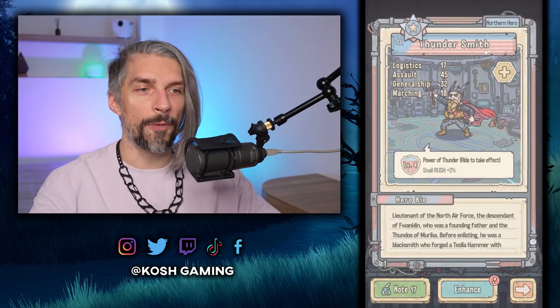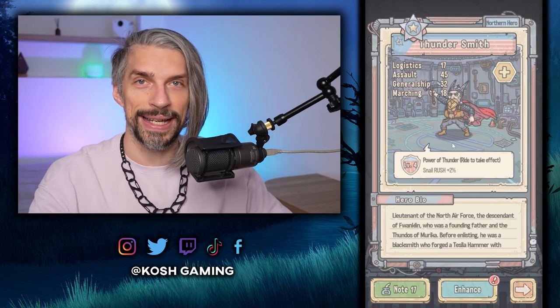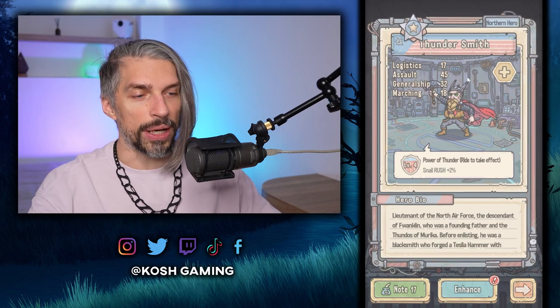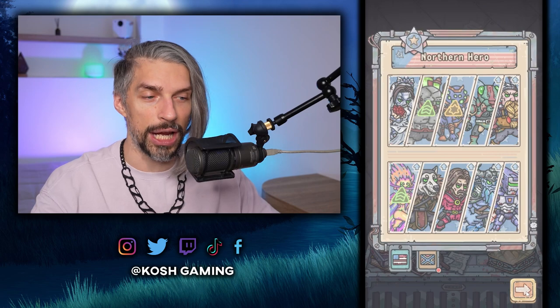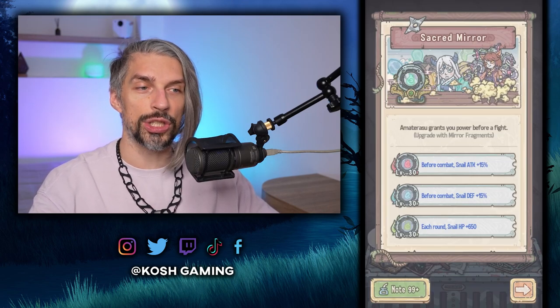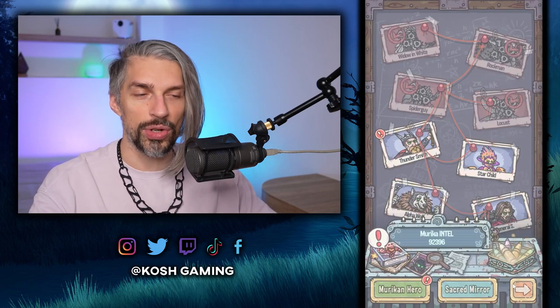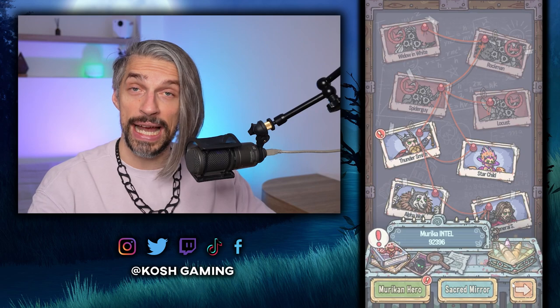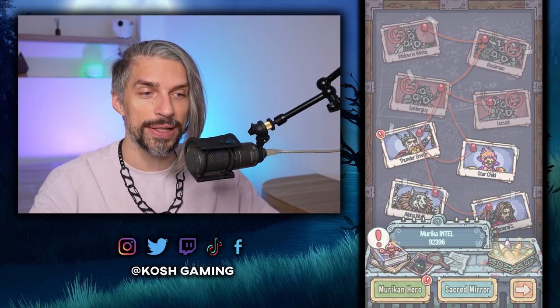For offense you might want Thundersmith because he gives Rush Bonus — but you need higher stats than your opponent to activate it, so use him for aggressive tactics. Also, don't forget you can select Sacred Mirror for tough fights and then switch to LuBu for finishing enemies to get extra DPS. If you've seen my Café guide that covers LuBu in detail — and the Sacred Mirror is great from the Japan guide.